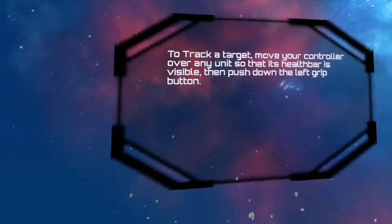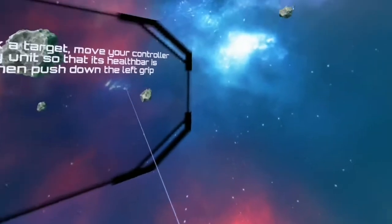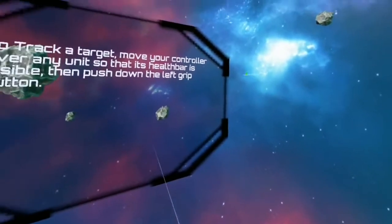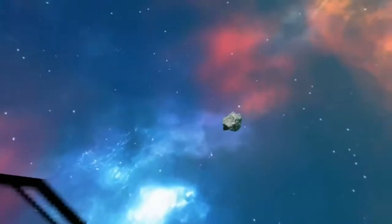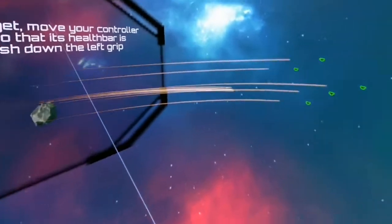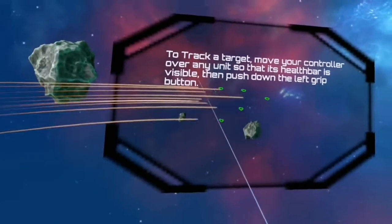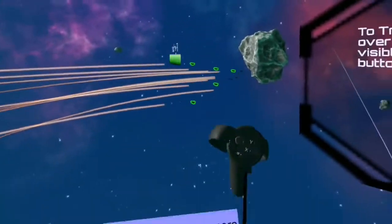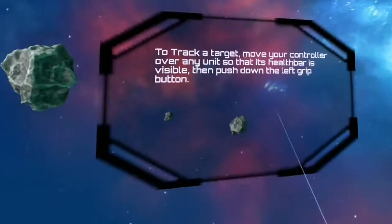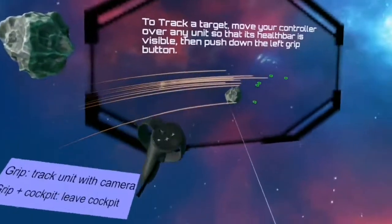Is that an actual ship? I've got to find them. Come over here — they're like little ships. I can see them now, that's pretty cool. Let's have them go around me — yeah, that's better. To track any target, move your controller over any unit so that its health bar is visible, then push down on the left grip button. I can see the fighters — they've got energy.